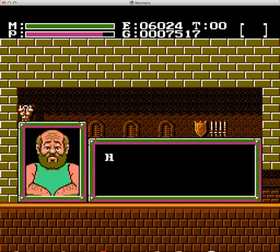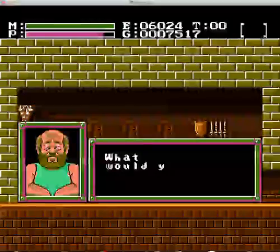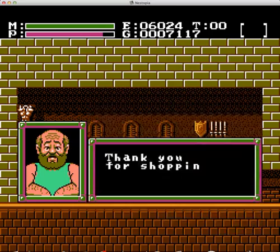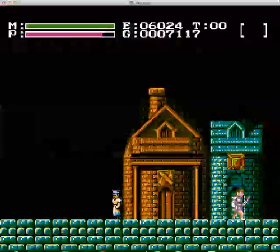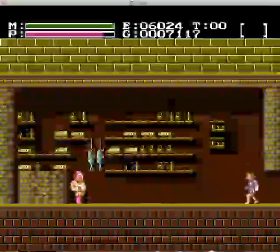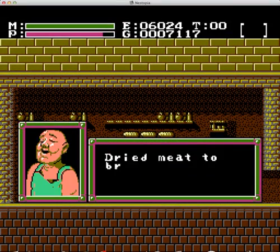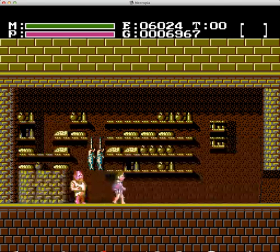I'm going to pick up another red potion as well, even though they're 400 in here, because I'd sooner have another one just in case. And we've still got over seven grand left. Obviously I over-grinded this, but I got more than enough. More dried meat as well so we can get our power up to maximum - 150 gold. Thank you for shopping.